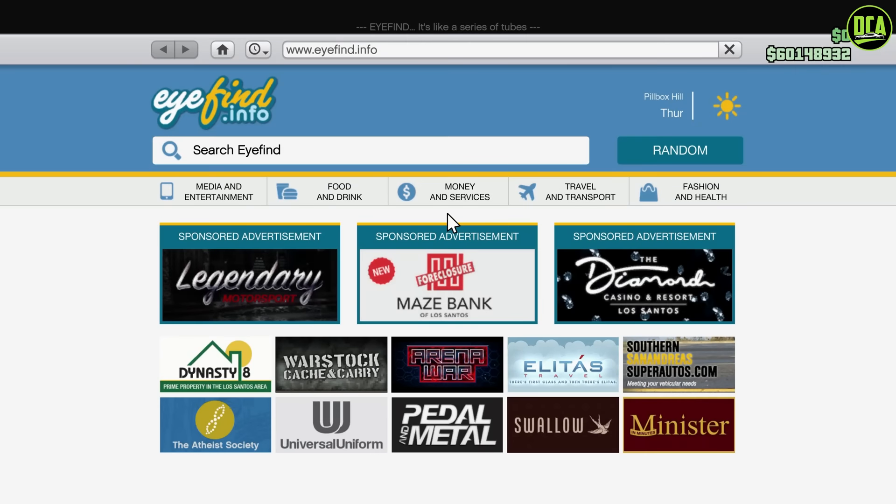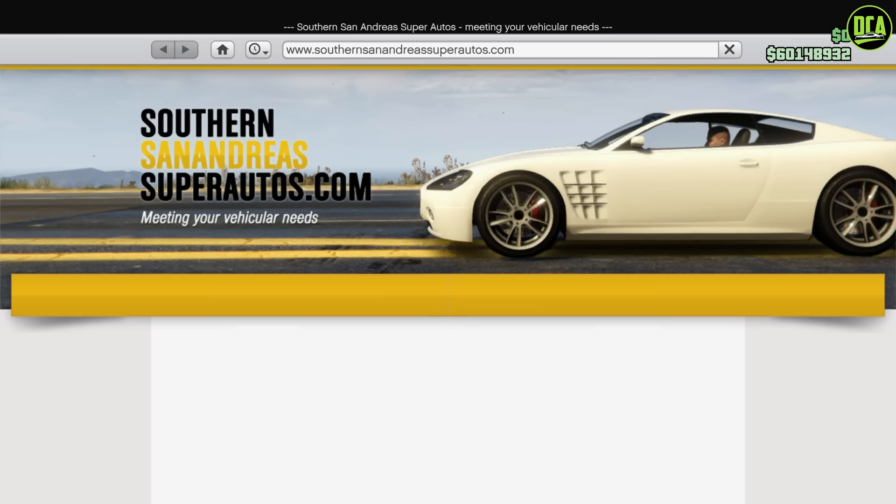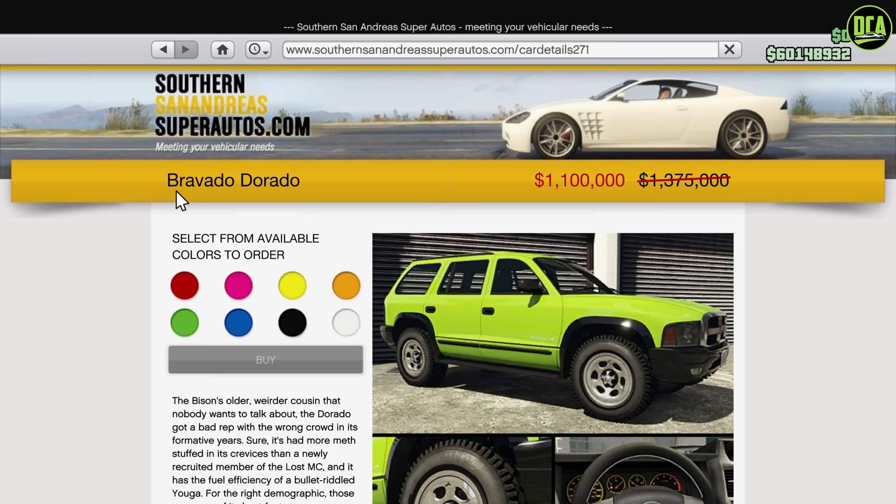What is up, Coretics? Welcome back to the Chop Shop DLC Drip Feed. We officially got our first drip feed car of the DLC today, December 21st, 2023, and that is the Bravado Dorado — the first drip feed car of the update.